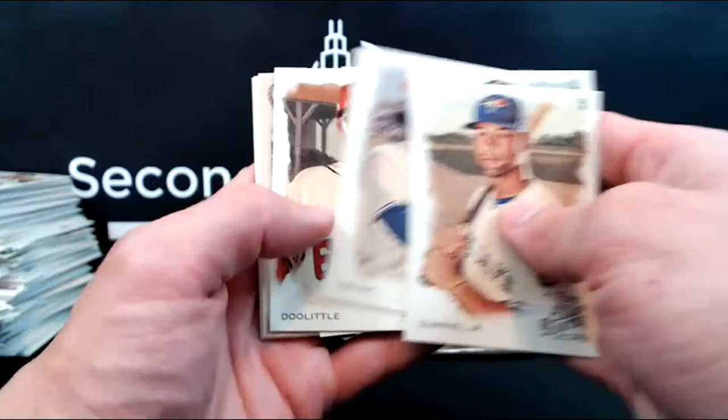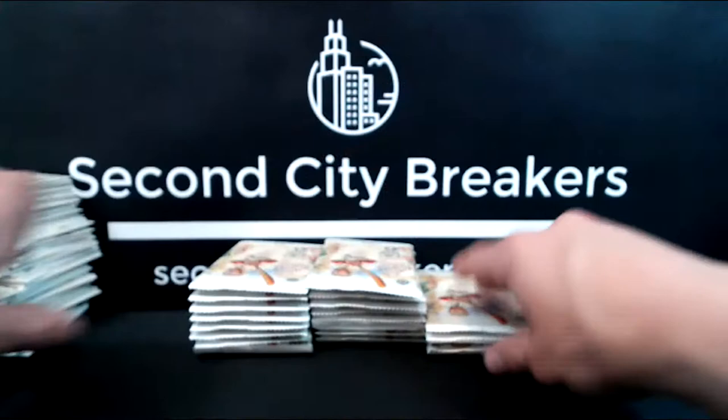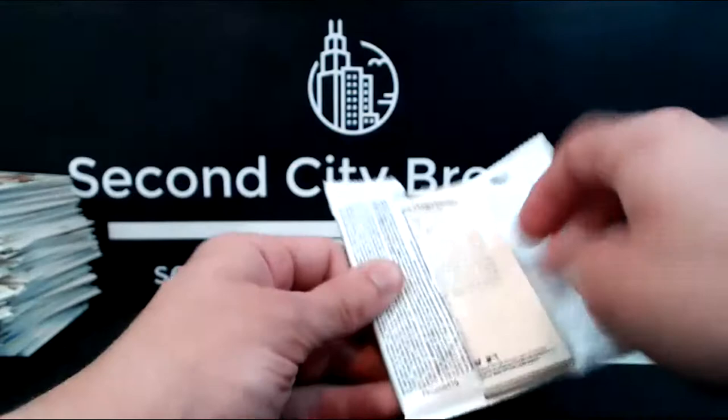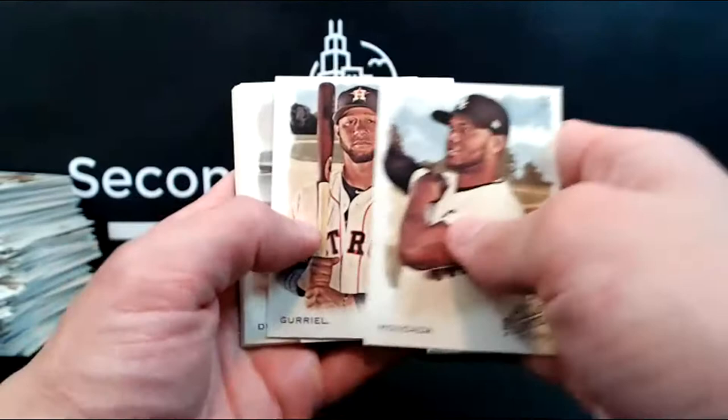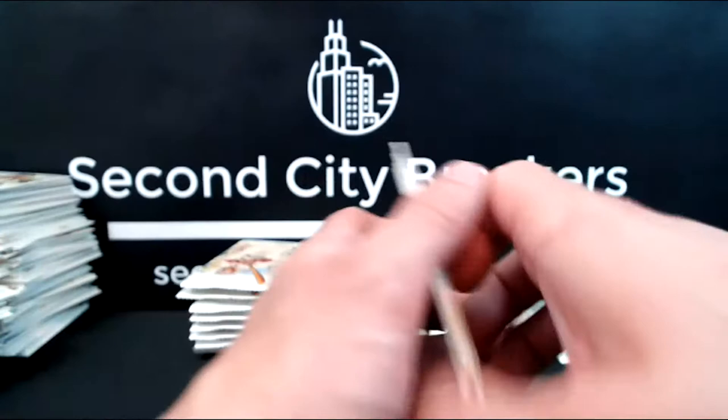Gurriel, Ernie Banks, Smoke, Sean Doolittle, Hamels — that's a Ginter back. Keller rookie and Reyes for the Padres. Ron Moncada, White Sox. Yuli Gurriel, Frank Thomas mini, the regular one. Dreschel, Paxton, Achilles Armor, Paul Molitor, and Carton Brewing Company guy.